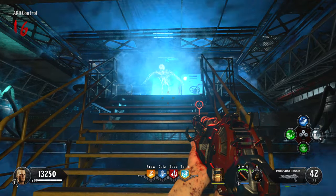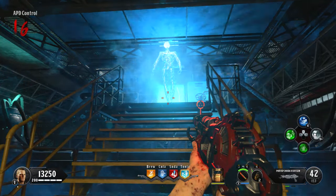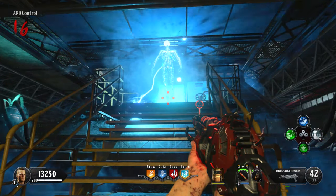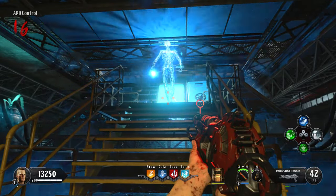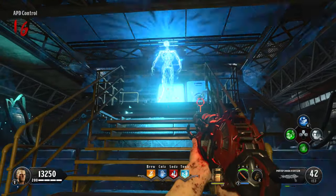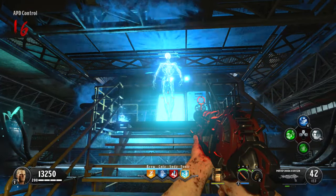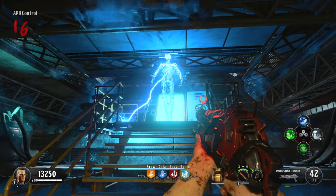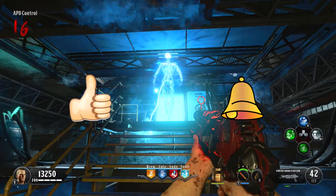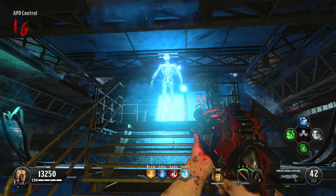Welcome back, I'm LethalApollo. In this video I'm gonna show you how you can complete the Alpha Omega Easter egg in solo Black Ops 4 Zombies. This is not too difficult - I'm gonna show you each individual step. Before we get into it I'll show you the spawn locations for the telepathian shield, then we'll jump into the nitty-gritty of the egg. As always, if this guide helps you drop a thumbs up and subscribe.